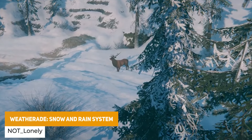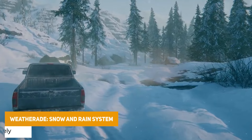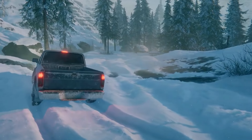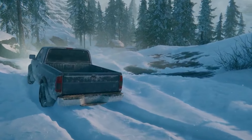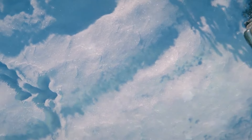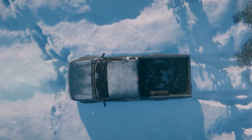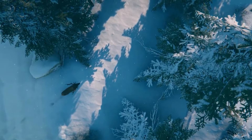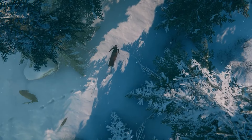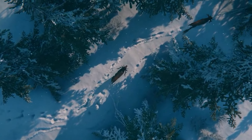This hit the asset store really recently — it's called the Weather Raid snow and rain system. This looks like one of the best single systems for creating shaders and tools to actually impact the snow as you walk across it. It's supported across built-in and URP for now, with HDRP planned. It has full snow coverage shaders, rain shaders, terrain support, subsurface scattering, and loads of really interesting effects.